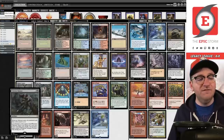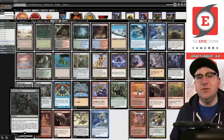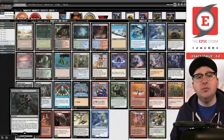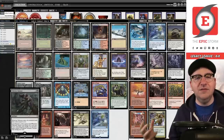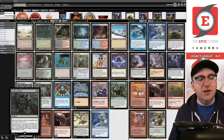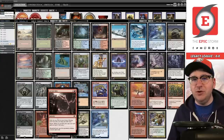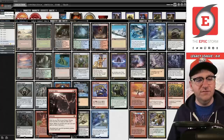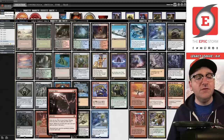The downside is you no longer have Tendrils of Agony to get with Wish Claw Talisman in the main deck, which is a feature of Wish Claw. That said, the matchups where that's relevant have gone down because you can't just sit with a Wish Claw and play against control decks anymore due to Prismatic Ending. That was originally the real function behind Wish Claw and the Tendrils in the main. Now we have Galvanic Relay — even if you can't win the game, you can put a bunch of cards in exile.